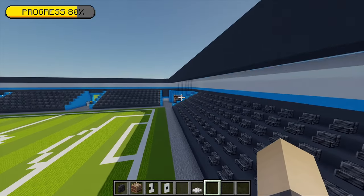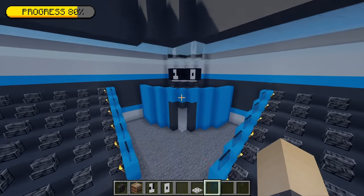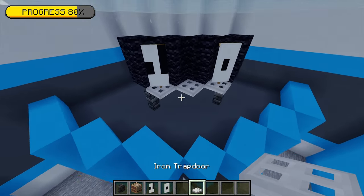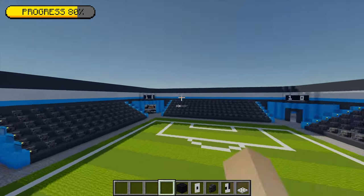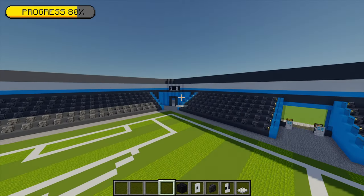I'm going to repeat this scoreboard design for the other three corners of the stadium - feel free to rewatch this part of the tutorial to finish that. By the end you should have four scoreboards in each corner.